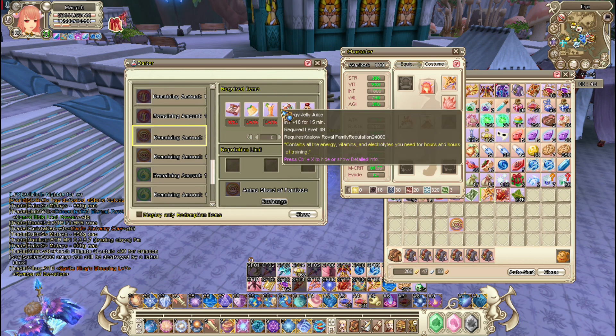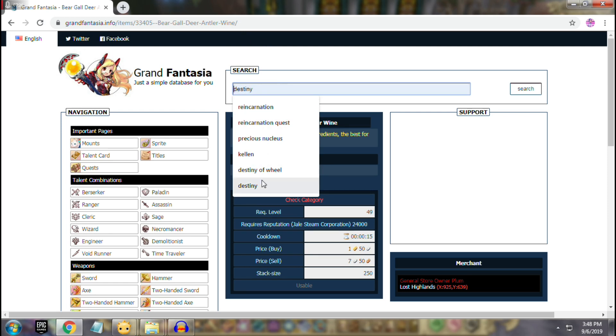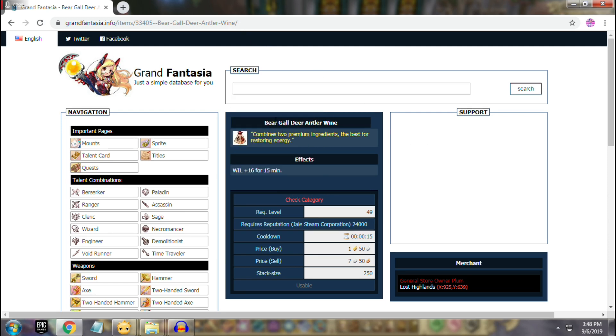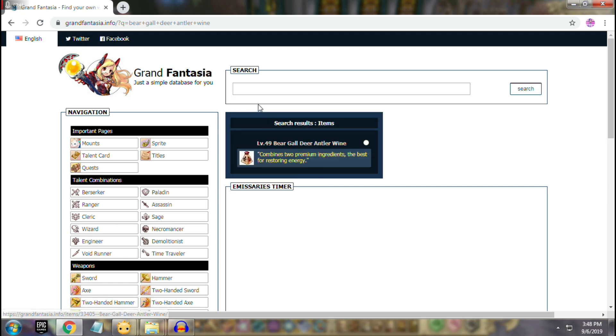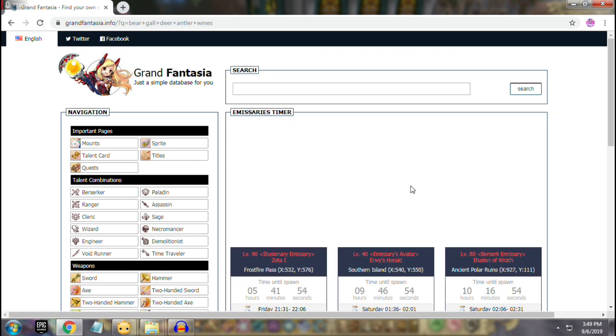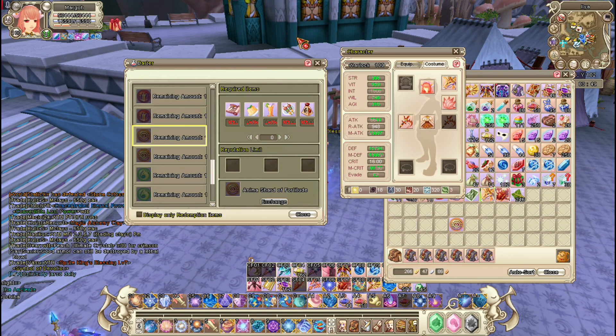These are consumables that can be bought in general stores. If you're unsure about where to buy them, use the GF Database — you just have to type the right name. For example, type Bear Galdir and it will show the result. But if you type it with wrong spelling — like leaving out a letter — there'll be no result. So you have to be careful typing names in the GF Database.